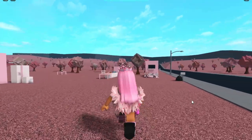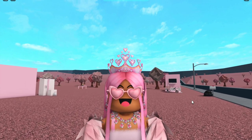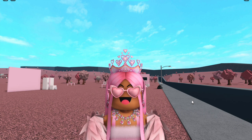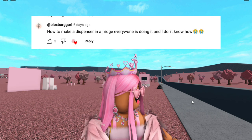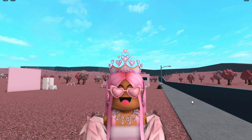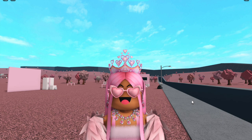Also before I begin, can we just talk about this new Blocksburg animation? Like what is this? Cove, please fix it — I miss my old animation. So in today's video I'm gonna be showing you guys how to make a dispenser in the fridge, or refrigerator if you're American, as one of you guys suggested on the last video. If you guys have any little build hacks you want me to show you how to do in Blocksburg, comment it down below and I might pick it for the next video.